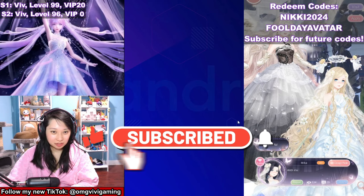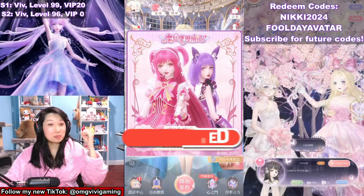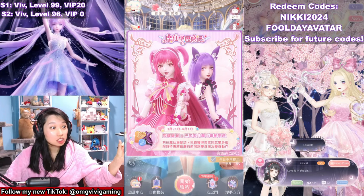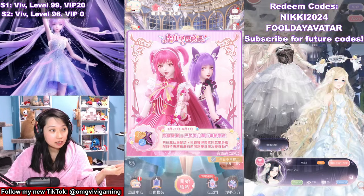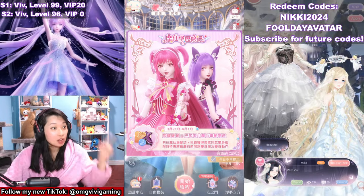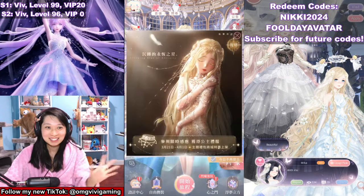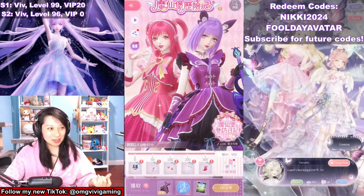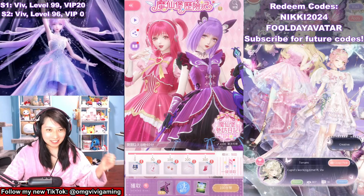Now I'm going to hop over to the Chinese server because we have a brand new collab, and there's a free suit — which is unheard of. Usually when there's a collab it's like a double pavilion and you have to pay gems for both. But the pink one is free. Let me do the grand tour of the collab. This is Balala the Fairies — I actually haven't heard of it, but from my research it is a Chinese magical girl series.